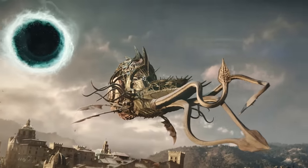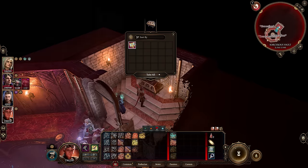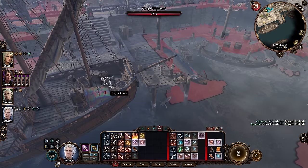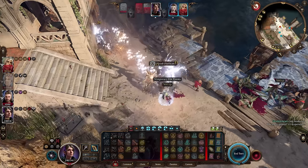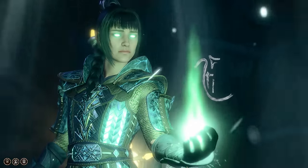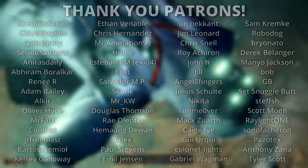Baldur's Gate 3 is an enormous game full of secret locations, interactions and items for you to find. It can be all too easy to simply wander past some awesome things in-game without ever knowing they're there. Which is why in this video we'll be going over 25 hidden free gifts for you to pick up across your playthrough of Baldur's Gate 3.